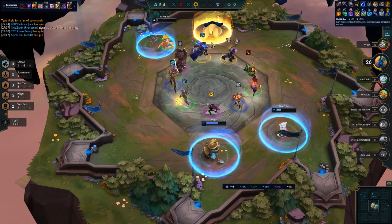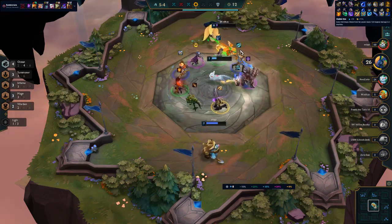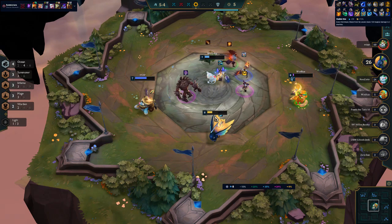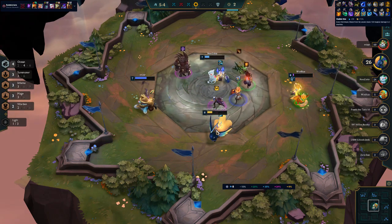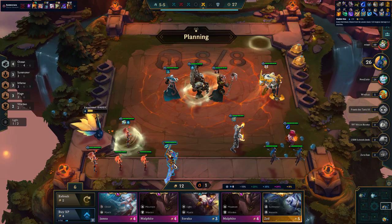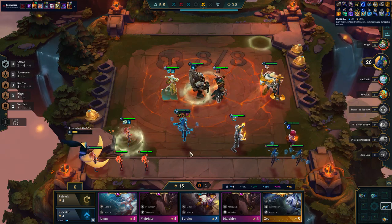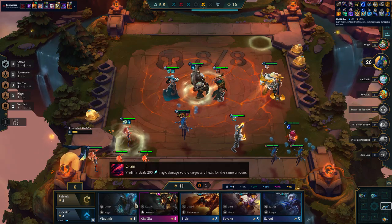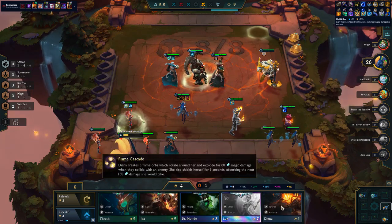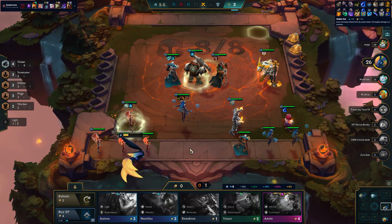We got Force of Nature - obviously take a Force of Nature if you get it right. I'm just going to take this and give it to Brand - it's better than nothing. Could also give it to Zyra if I get her to 3 star, or give it to Vlad actually. There's a Singed. It's a Vlad, Annie, Annie, Annie. Come on, just one more Zyra. It's like a drug isn't it - rolling, can't help it.